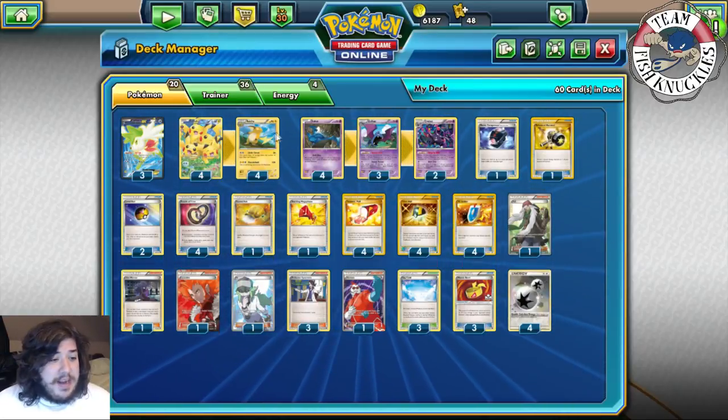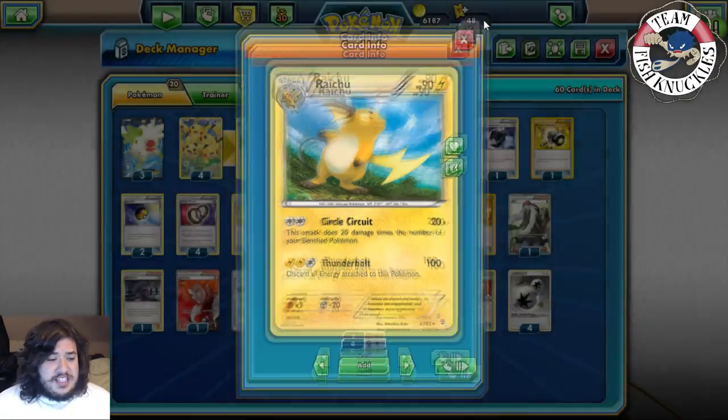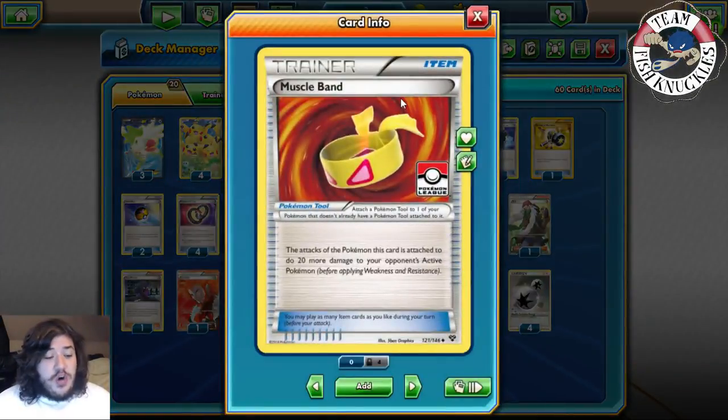Our main attacker is Raichu with the attack Circle Circuit, which does 20 damage times the number of your benched Pokémon. Once you have eight benched Pokémon on the field you can do 160 damage, and with a Muscle Band you can do 180 damage. It sounds complicated but it's going to be really easy.